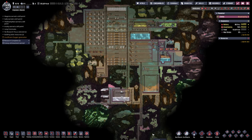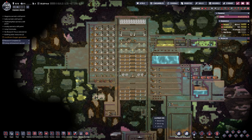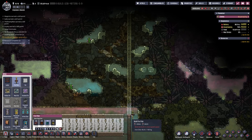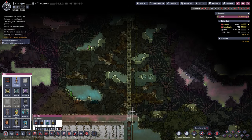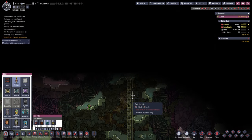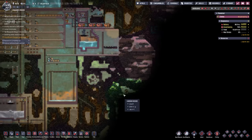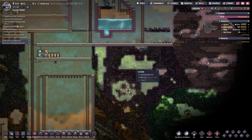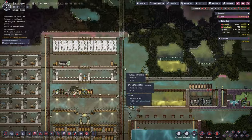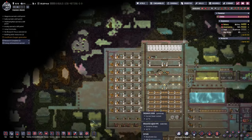Here we are - this is what our base currently looks like. I have several things I want to get done really quickly. First of all, we need to dig up into space. I need to find space. Main reason is I want to get rid of all this chlorine over here. We really have no use for it. We already have our chlorine chamber, so we're going to dig up into space and vent all that stuff straight out into the vacuum of space.